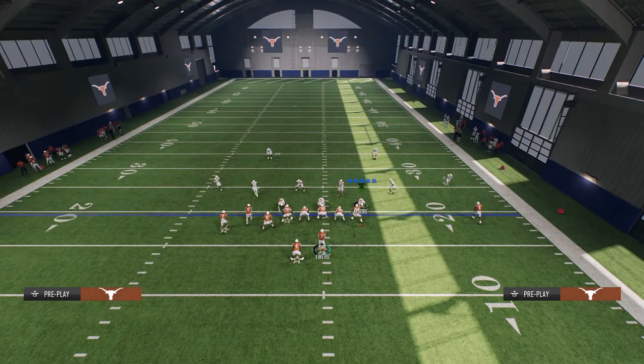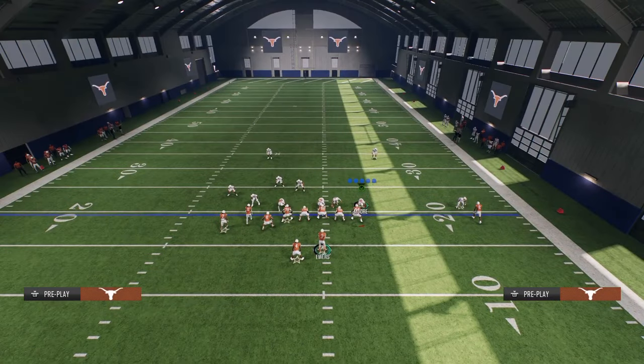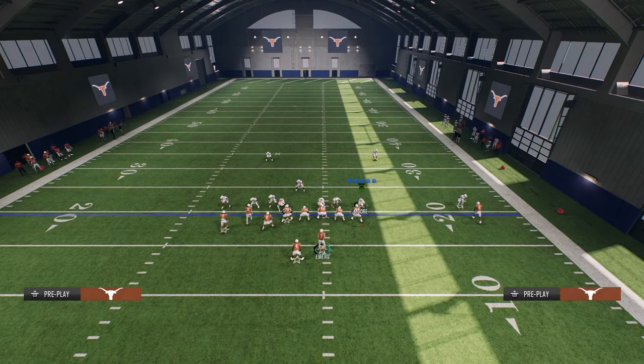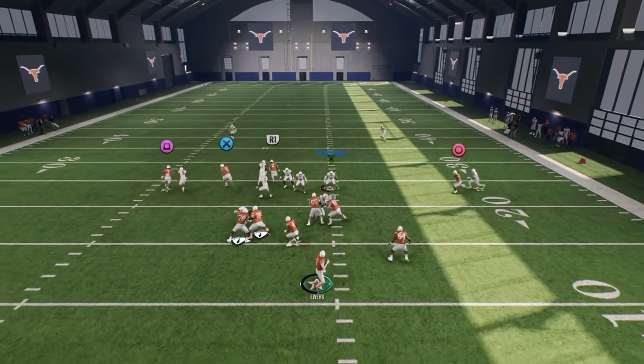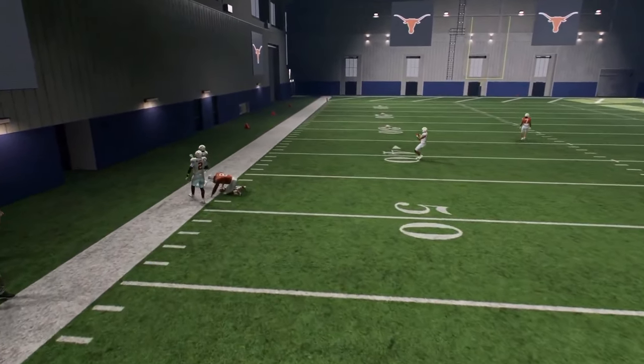The last coverage we need to touch on is Cover 2 man. The reason Cover 2 man is good is because they press it. The benefit of this play — having this tight end be the guy on the corner — is because he's never going to get jammed. You'll see here he'll literally glitch the man coverage, and this will just be an easy completion for your offense.